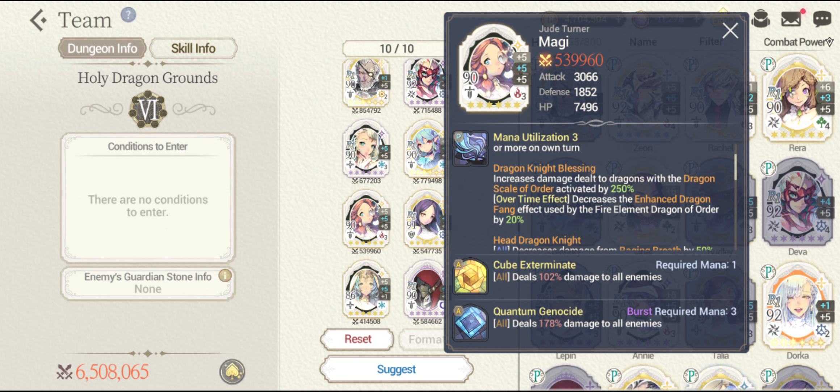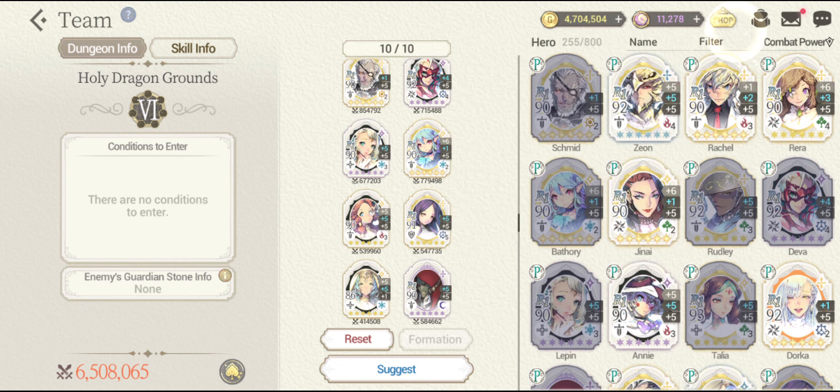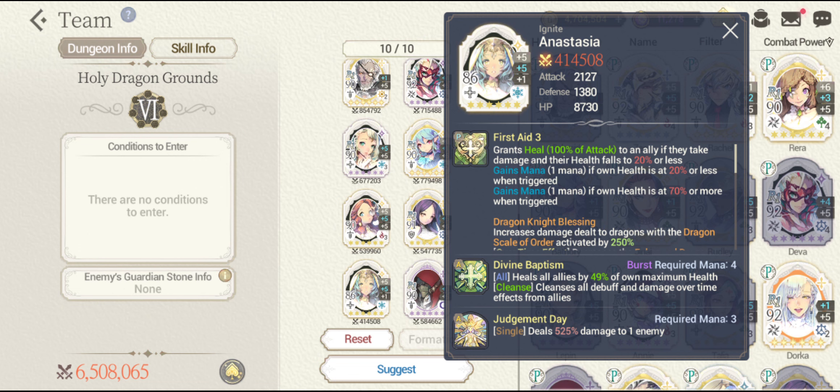Next is gonna be the Fatecore Magi as she is the Dragon Knight Hunter, or let's say the Head Dragon Knight, having the Dragon Knight Blessing. This is definitely going to be a really great asset in the fight against the dragon, minimizing the incoming damage and amplifying the damage against the dragon. Next is gonna be the Fatecore Ullum to shield the incoming damage from the dragon, and she can also deal some really good damage as well.